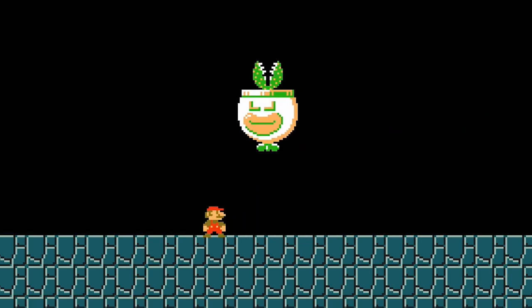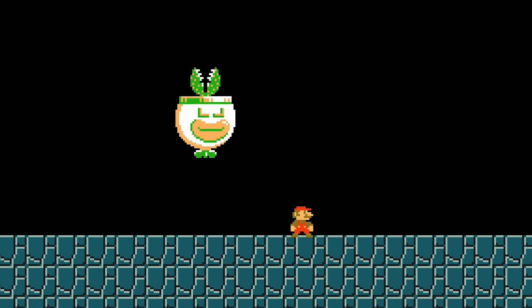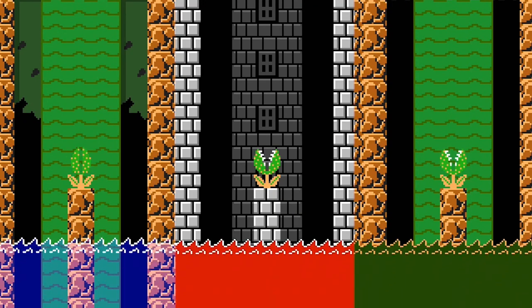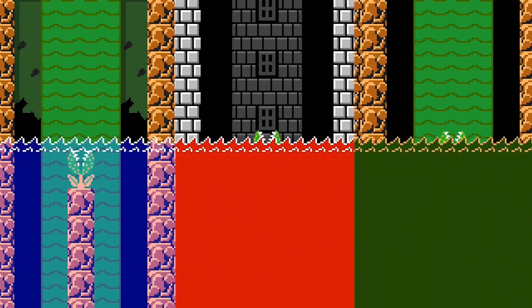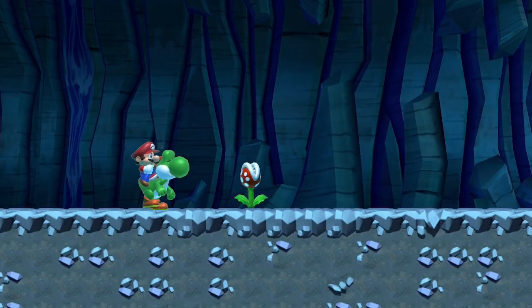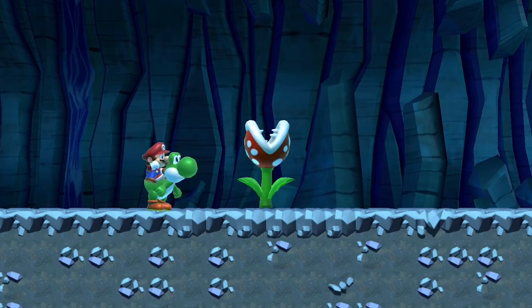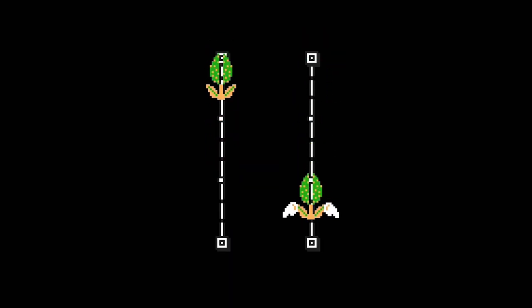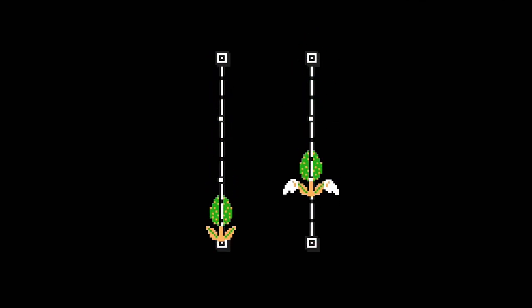A Piranha Plant in a Koopa Clown Car will pilot the vehicle towards Mario, and one in a Lakitu's Cloud will pilot the cloud toward Mario on a horizontal plane. Water does not affect Piranha Plant behavior, and a Piranha Plant is defeated if it's submerged in lava or poison. Yoshi can eat and swallow Piranha Plants, but not big Piranha Plants. A Piranha Plant placed on a track will move at a medium speed, and a winged Piranha Plant will move at a very fast speed.